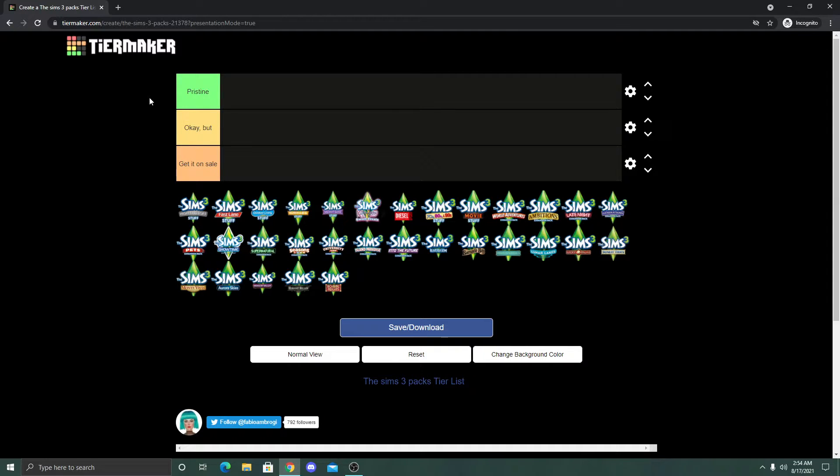Let's talk about my rankings. I have Pristine at the top, which means I want it in my game at all times — just hand it over, I need it. Next is Okay But, my mid tier — I don't think the pack is bad, there's just some things I don't think I need. And then Get It On Sale, the last tier, which means if you want the pack, I'd suggest buying it on sale.